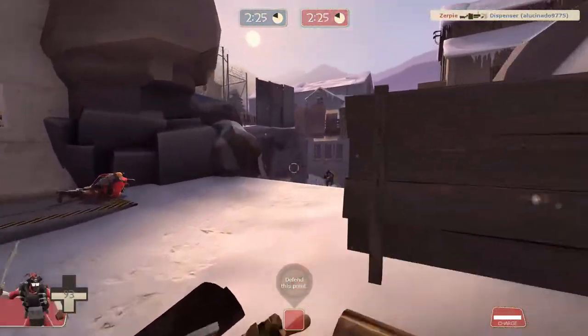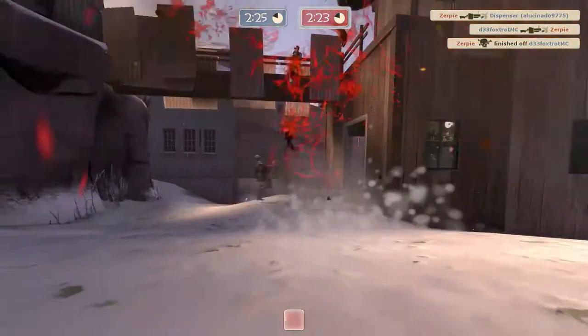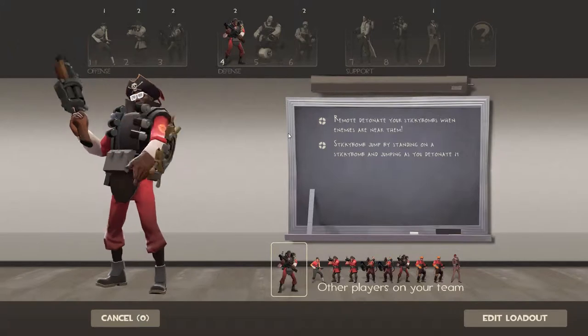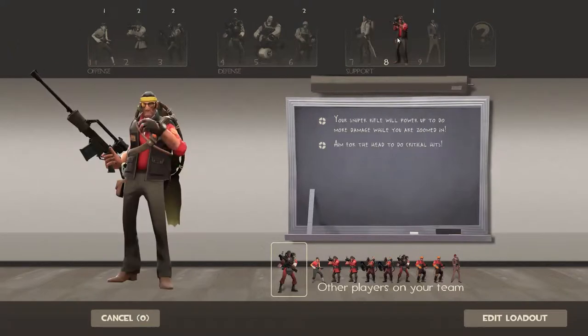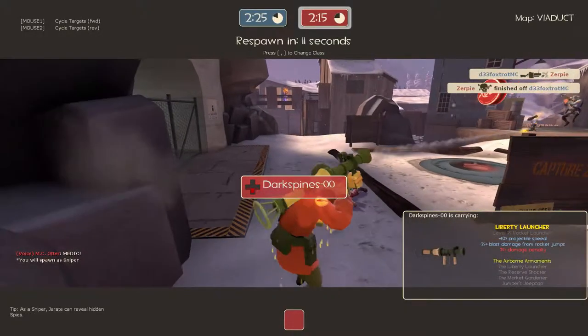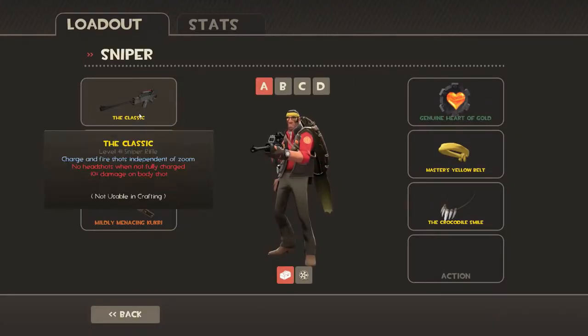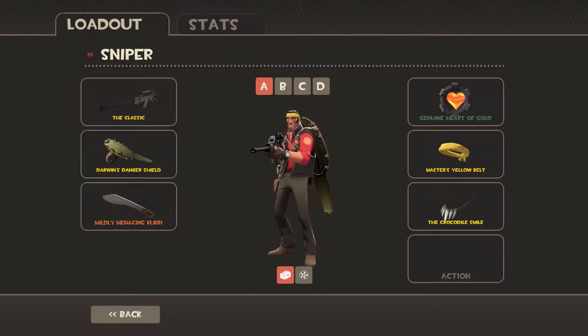Let's go ahead and switch over to one of the other new ones. Since we don't have a sniper yet, I'll go ahead and show you the sniper loadout. The new sniper weapon is the Classic. It has charge-and-fire shots independent of zoom, no headshot when not fully charged, and minus 10% damage on body shots.